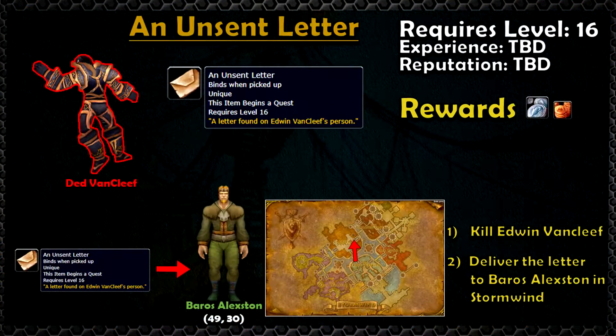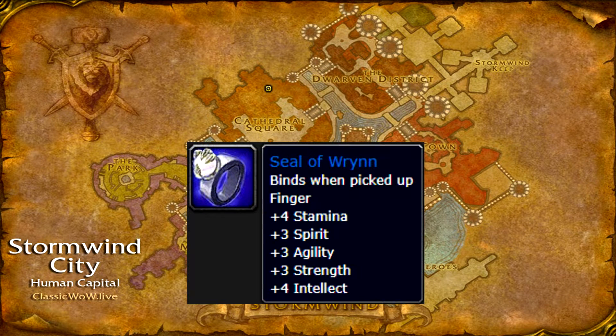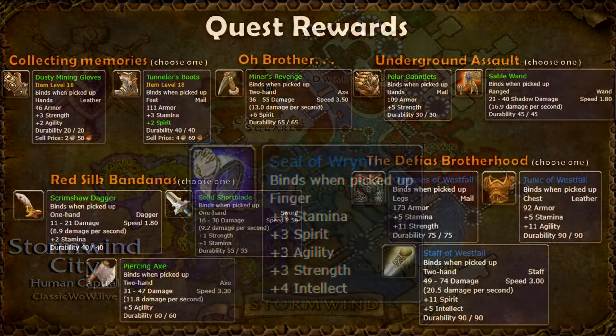The last quest you're going to receive is inside the dungeon off of Edwin Van Cleef. The Alliance will need to return this letter to Baros Alexston in Stormwind where you'll then get the follow-up quest, Bazil Thredd for the Stockades, and eventually get your Seal of Wrynn ring at the end of the quest chain.